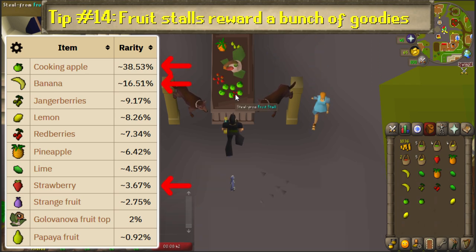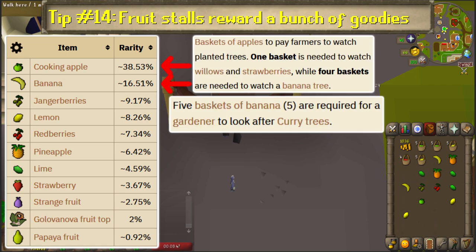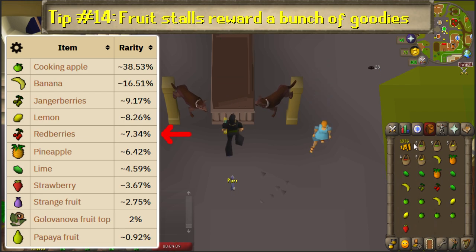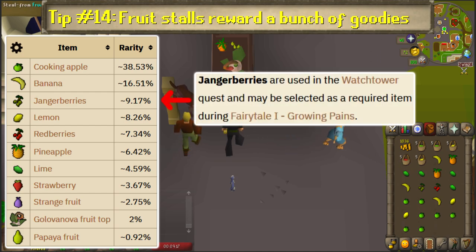Fruit stalls also give cooking apples, bananas, and strawberries, all of which can be stored in baskets. Baskets of apples and bananas can be used to pay farmers to protect your trees from disease, and baskets of strawberries are a great source of food, especially as your HP level grows, because each one restores 1 plus 6% of your total health — up to 30 health in a single inventory space. For reference, a shark only heals 20. The stalls also give red berries, needed for multiple quests and for making red dye, as well as pineapples and janger berries for supercompost and quests.